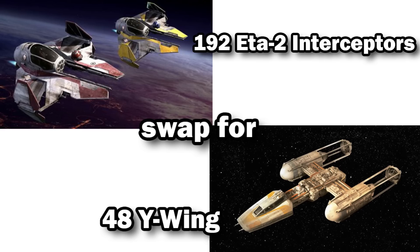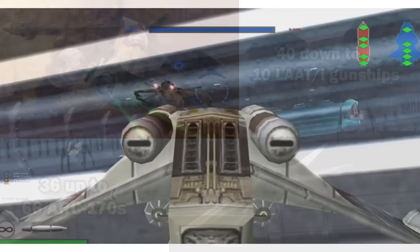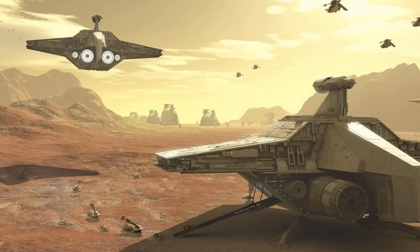I think you could up the ARC-170s to around 66, taking 30 LAAT/i gunships away since they are of similar dimensions, but still leaving 10 gunships modified for space travel so that you could board an enemy ship if necessary. These numbers would be even higher since the ship was larger, and I think it wouldn't worry about carrying walkers or vehicles for a land invasion, since the Valiant was often used to escort Acclamator-class assault ships — better to leave the invasion force on ships built for that purpose.